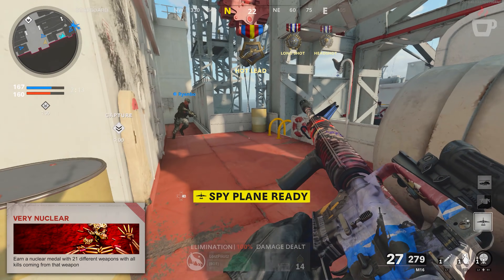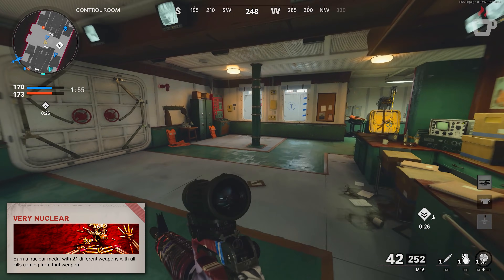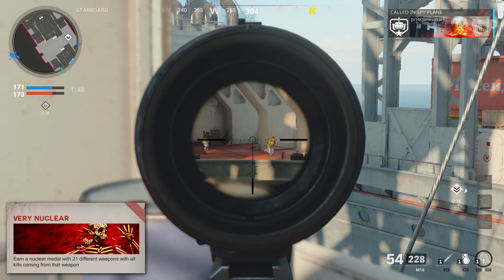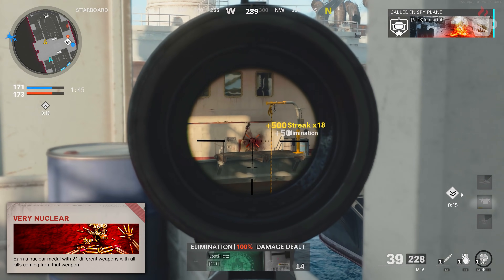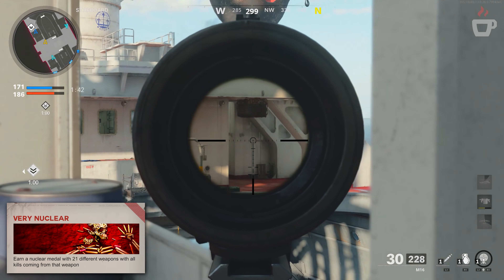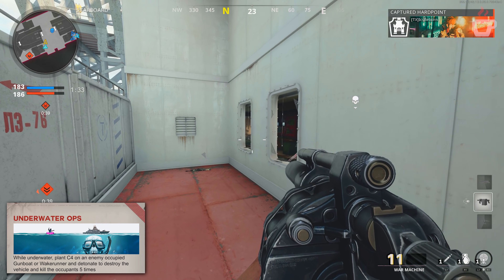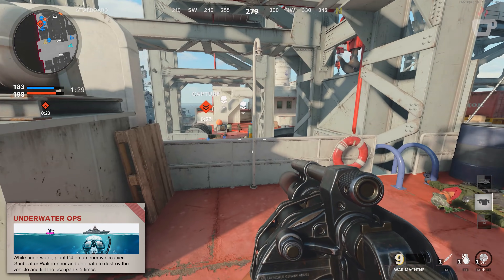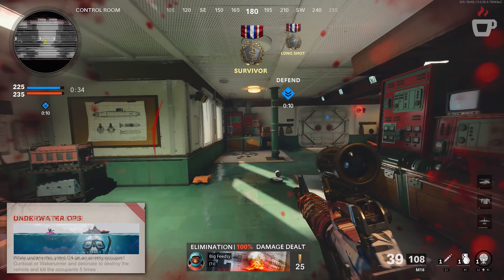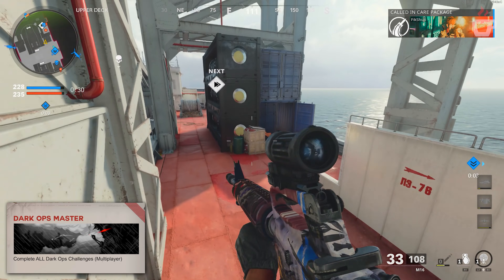This challenge was in Black Ops 4 and was so widely regarded as difficult that it was changed from requiring nuclears with different weapons to simply achieving dark matter — 30 kills per weapon. So maybe we see that happen again here. Underwater Ops tasks you with planting C4 on an enemy-occupied gunboat or wake runner while underwater, then detonating it to destroy the vehicle and kill the occupant, five times — for 5,000 XP. Completing all multiplayer challenges earns you the Dark Ops Master Animated Calling Card plus 10,000 XP.